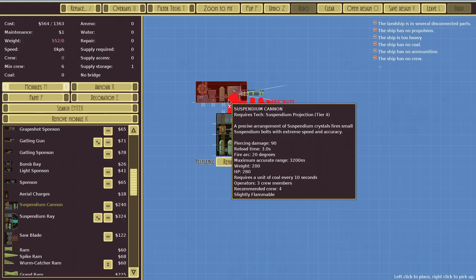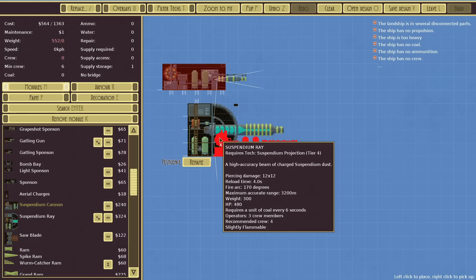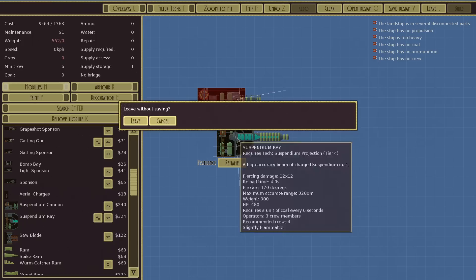So this uses coal and not ammo — probably the same for this one since they're suspendium, which uses coal to normally make things fly. Piercing damage 12 times 12, reload time 4 seconds. That's just insanely cool — obviously I want the ranged version, it's going to be an airship. Look at the firing arc though. Next episode, that's what we're using.